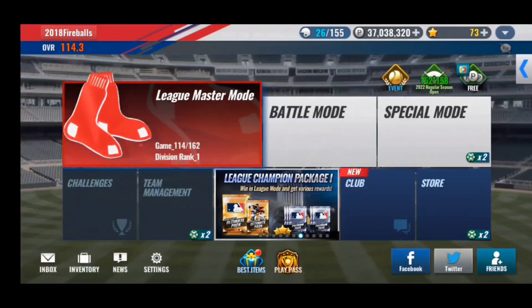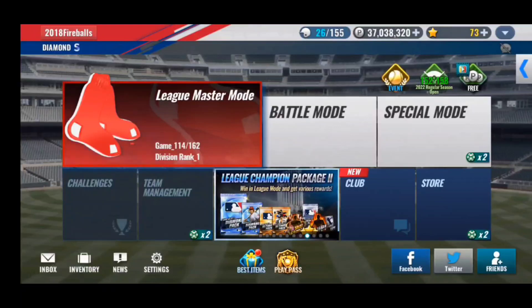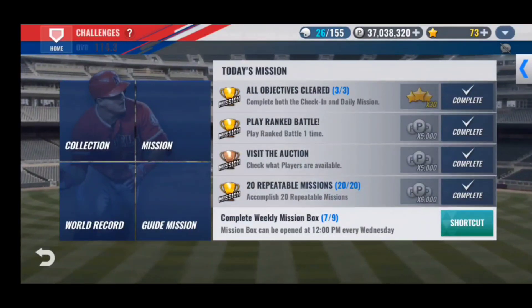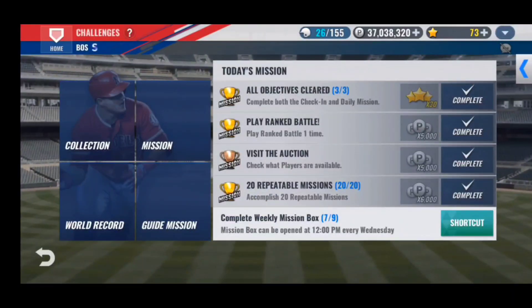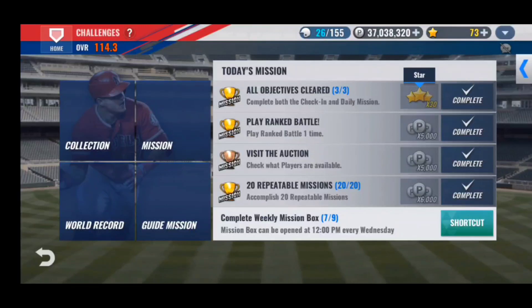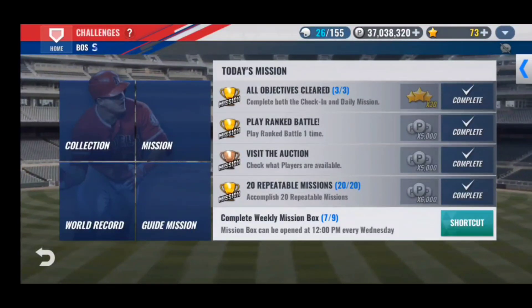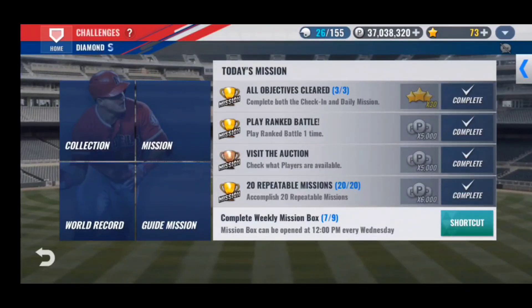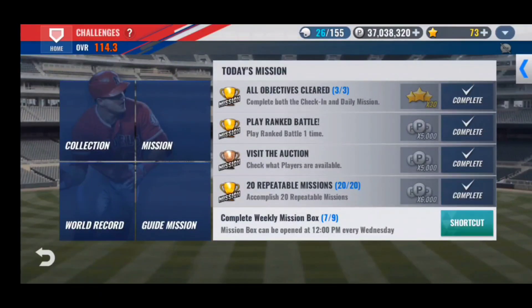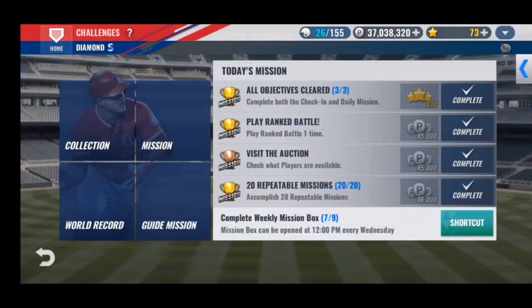The next method is completing all three daily missions in challenges every day to earn 30 free stars. For example today I had to play a ranked battle, visit the auction, and do 20 repeatable missions. The 20 repeatable missions are the same every day, while the other two fluctuate between modes like friend battle, clutch hits, and arcade. At 30 stars per day over 30 days that adds up significantly. It usually only takes 10 to 20 minutes and gets you 30 free stars without spending any money.